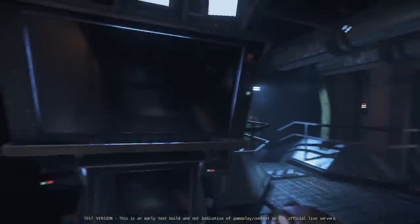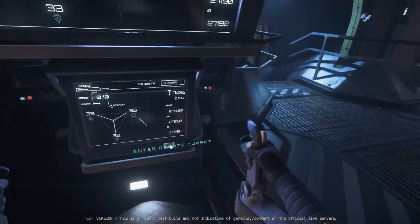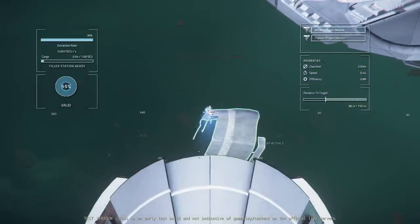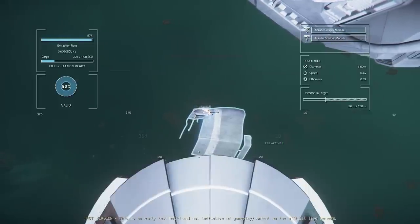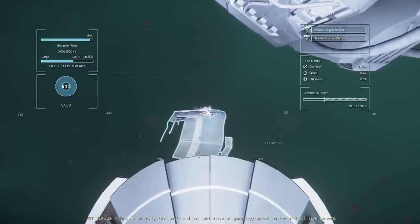If you're doing this solo, get out of the pilot seat and jump into the salvage operator seat. The salvage operator will be able to see a coloured outline around the chicken nugget or salvageable ship. Green means this salvage is juicy — it will take less scraping to fill up a crate of RMC, or recycled material composite, which is the commodity we're collecting and selling.